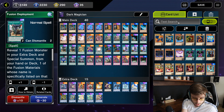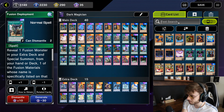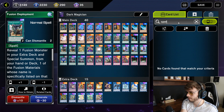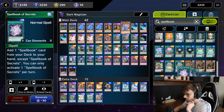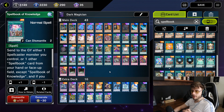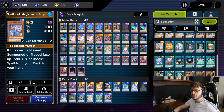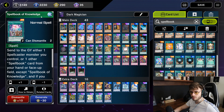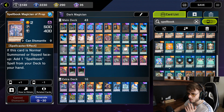Alternatively, a viewer of mine — I'll link his YouTube in the description, his name is Z Holy — recommended the Spell Book engine. What this engine does is thin out your deck, making it more consistent. If you get the Spell Book monster in your opening hand, you can summon it, use Spell Book of Secrets to search Spell Book of Knowledge, and draw two cards — that's the point of the combo.